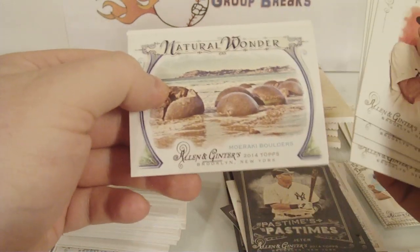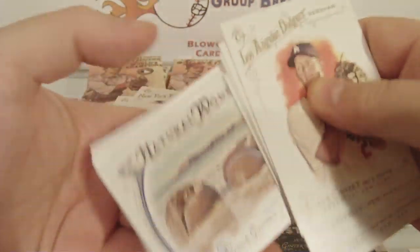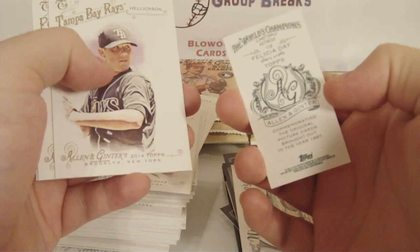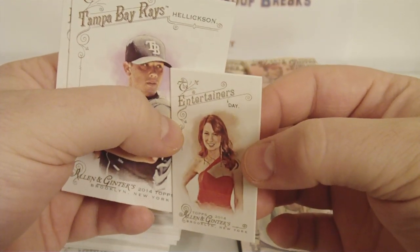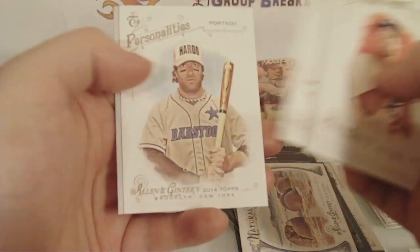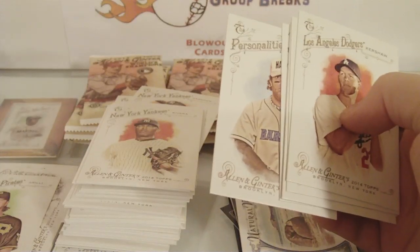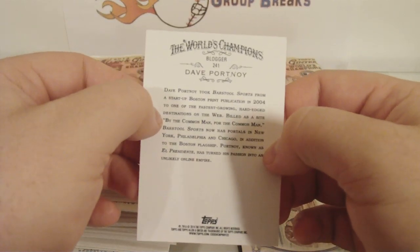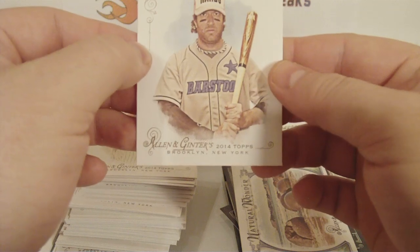Natural Wonder — Moeraki Boulders insert. And Felicia Day, A&G back. Rocks have a card in this! That's Allen & Ginter for ya — everything gets a card, even rocks. Jeremy Hellickson, Portnoy — Personalities, he's another blogger. Look at that, another blogger. Shore Prince — nope.